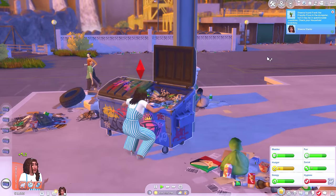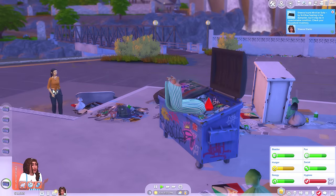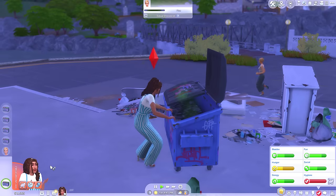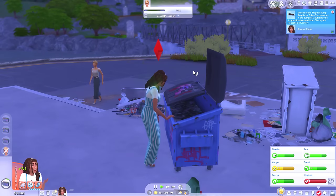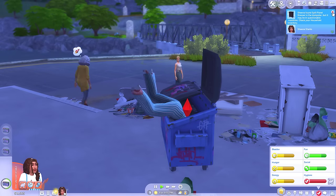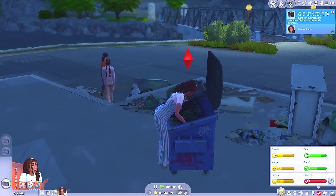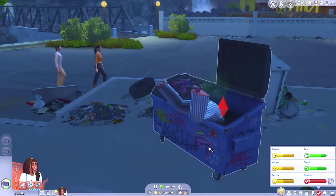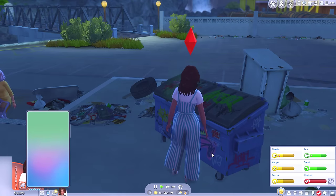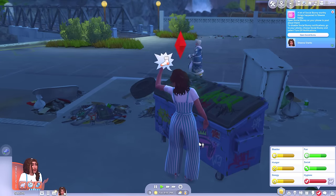This dumpster looks pretty full! We got a plant - that'll really brighten up the room. We got a sofa! Very nice. And another sofa. Sofa overload! Another sofa! Another wardrobe. Any plumbing equipment? Another plant. We got a cabinet - that's handy, I can put up my trinkets and my frog. The dumpster is empty so let's go to Willow Creek Park and fill some of these needs.